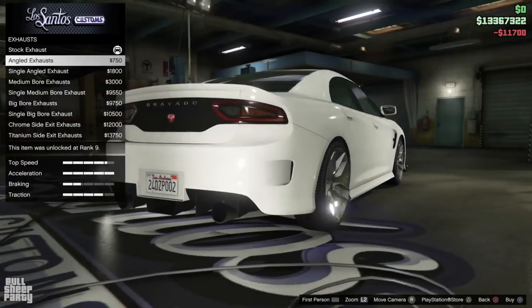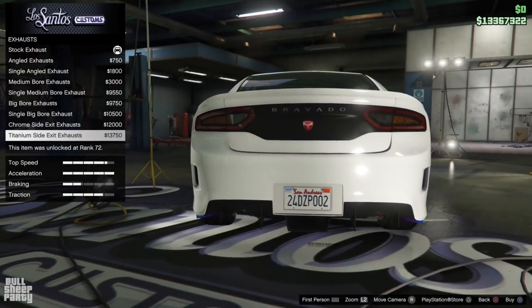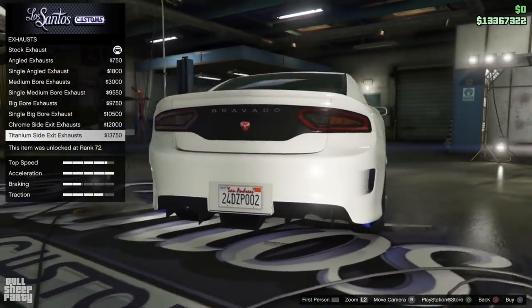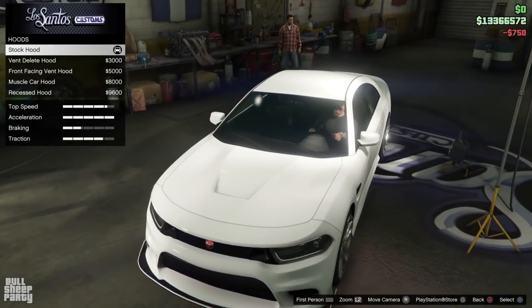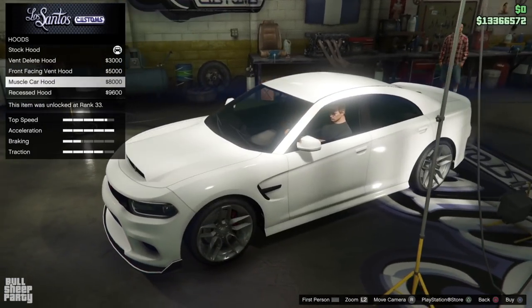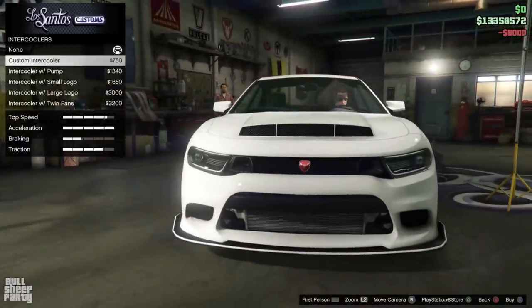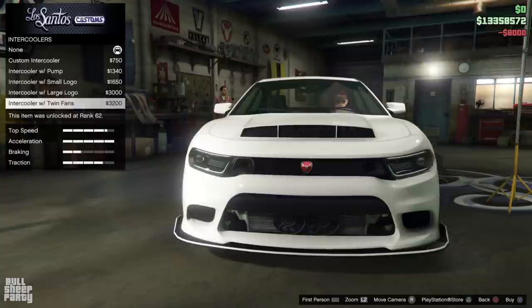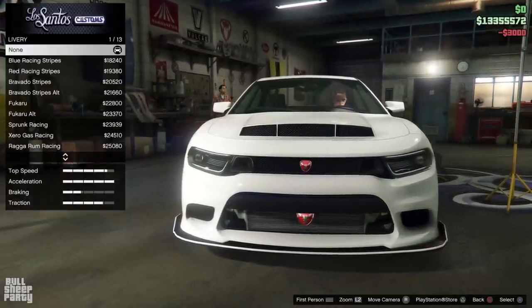Next up we can customize the exhaust. I have to say, so far I'm not really impressed with the level of customization here — this vehicle was released literally minutes ago and I was kind of expecting more, to be perfectly honest. There's a muscle car hood with an intercooler option, which is kind of cool, though it would have been cooler if the fans moved.